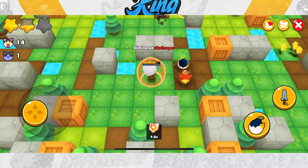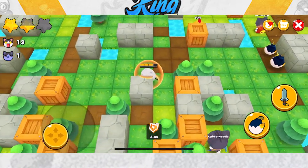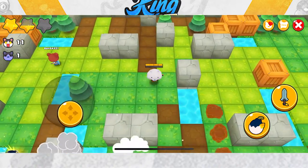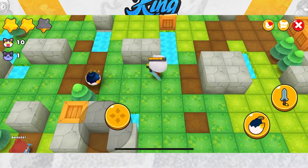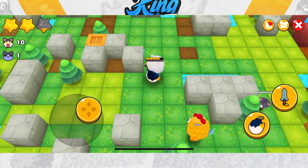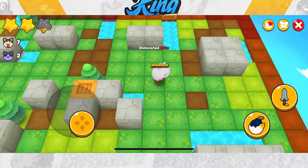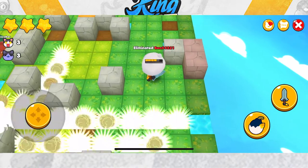There are two main strategies and play styles in BomberGrounds. The first is being passive — that means early game you're grinding stars by breaking crates and boxes, picking up power-ups, and leveling up that way. The other strategy, which I prefer, is being much more aggressive early game, getting your kills through aggression and earning your stars by eliminating others.